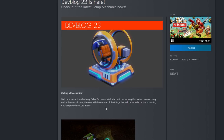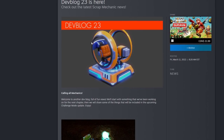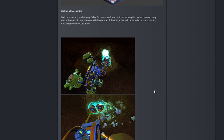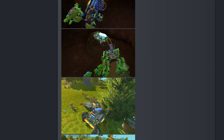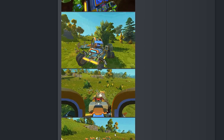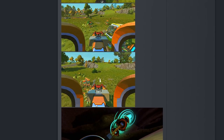The dev blog opens with: 'Calling all mechanics, welcome to another dev blog full of fun news. We'll start with something we've been working on for the next chapter, then share some things included in the upcoming challenge mode update.' And look at this block — it's a turret! An actual turret block. You can see it working here with drills, and someone put a flipper on it to launch stuff. This one's even got actual guns on it.